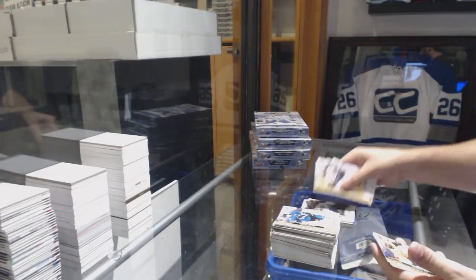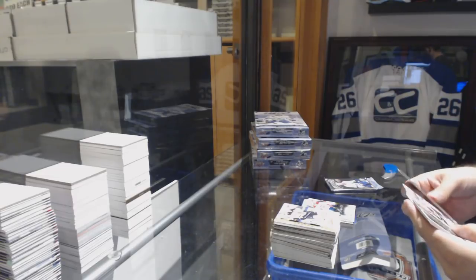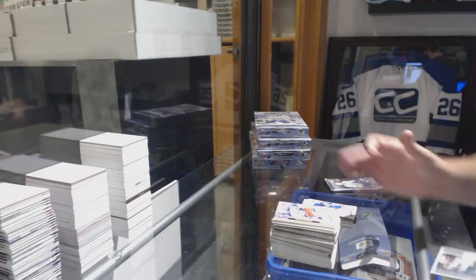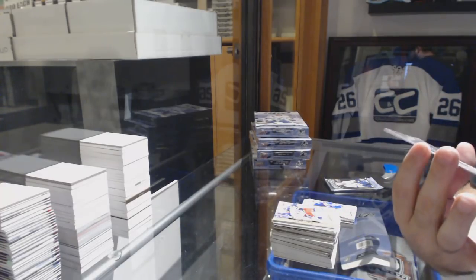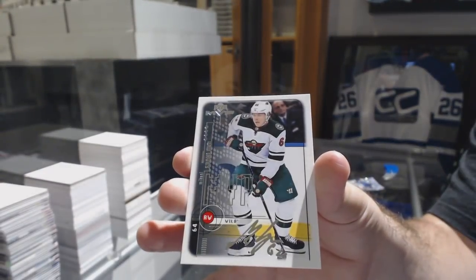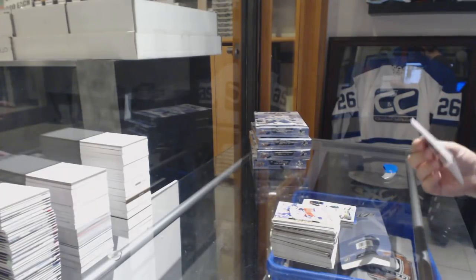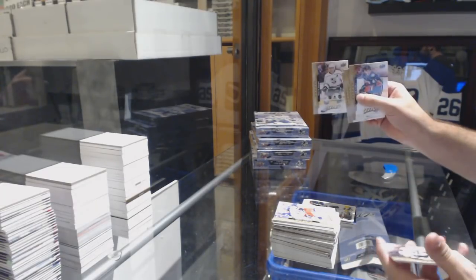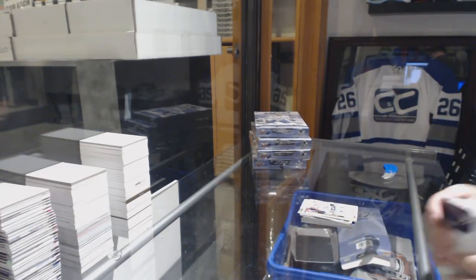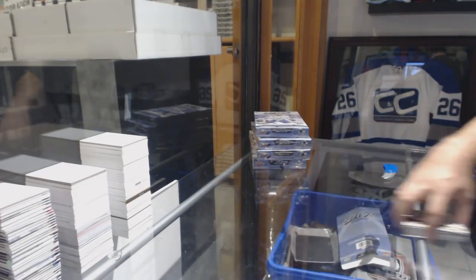We've got a Galchenyuk for the Montreal Canadiens, Michael Dalcol for the Islanders, and a retro of Granlin for the Minnesota Wild. Yeah, 20th anniversary — that's cool. Dustin Brown for the LA Kings puzzle piece. I like this stuff, it's kind of cool. Was that his rookie? 20th anniversary — it's a retro design.